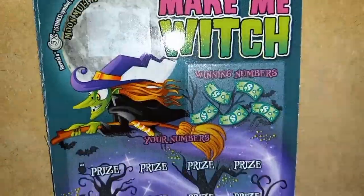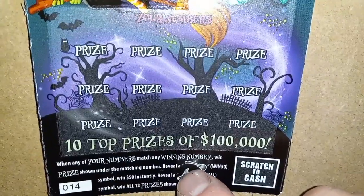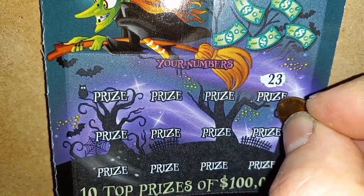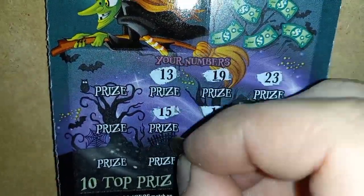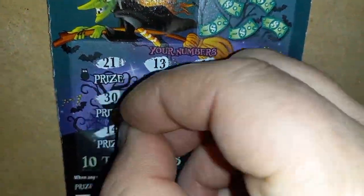We've finished out with the five-dollar Make Me Witch. On this one we're looking for that 5x moon multiplier — if we see the 5x in the moon, we have a winner of at least $25. It's a number match. The witch's broom gets us $50 instantly, the witch's hat wins all 12 prizes — at least $100 or more. This is also a second chance Halloween ticket and the odds are one in 4.23. Let's see if we can see a symbol — the hat or broom would make this a profit session. No symbols, and no moon 5x.